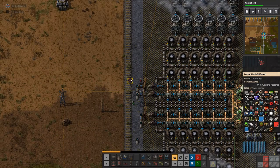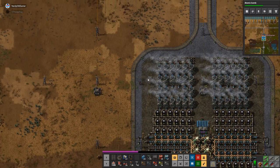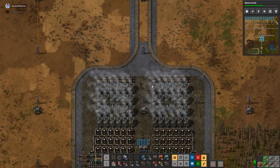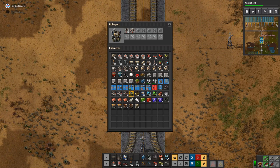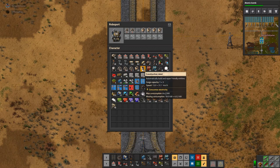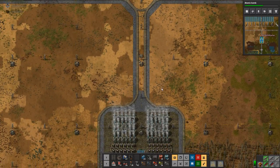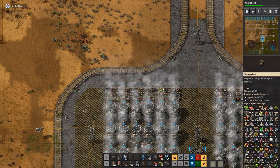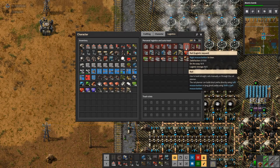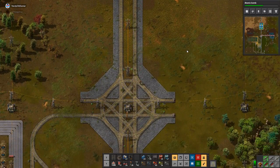There's an Empire card — there we go. I have a lot of construction robots on me. I'll stick them somewhere else, in here I guess. We're requesting 500 rails and we should have a ton of logistics robots in the network now.